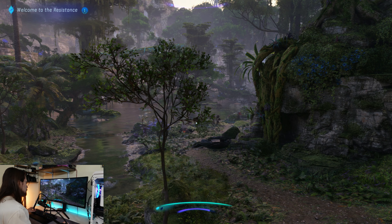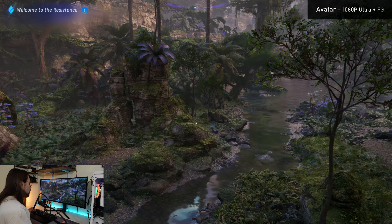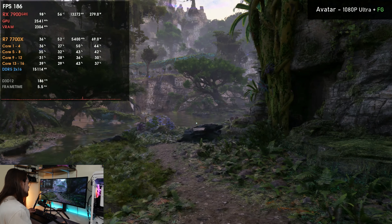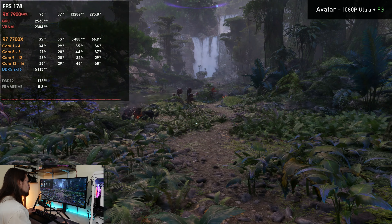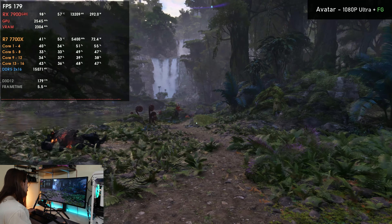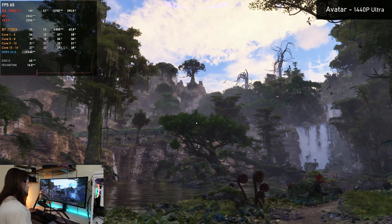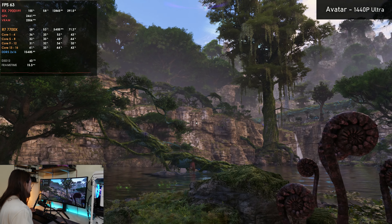I can enable frame generation with MSI Afterburner. I'm getting tearing because I'm exceeding 160 FPS — around 175. That's not due to FSR3; the FSR3 implementation in this game is actually very nice. Just from enabling FSR3 frame generation with no upscaling, we went over 130–180 FPS. Moving to 1440p, things get much worse — around 60 to 70 FPS depending on where I'm looking.